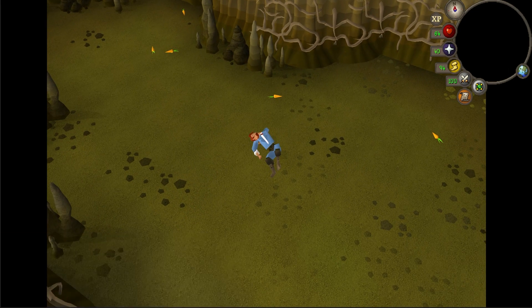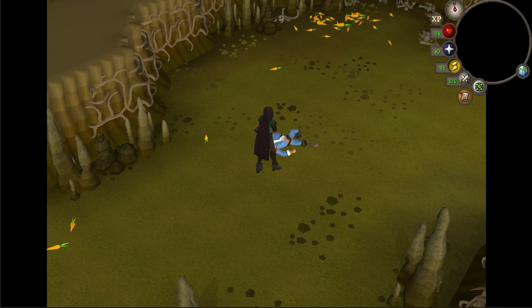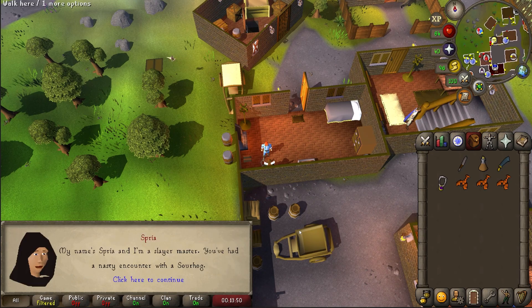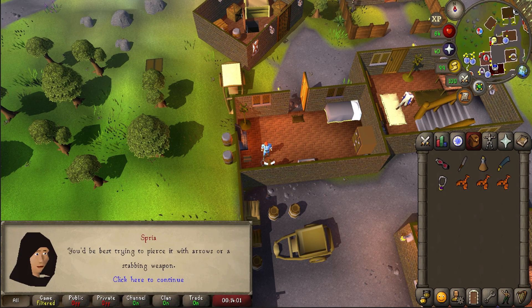Thankfully, Spreea stumbles upon you not living your best life and comes to your rescue, teleporting you back to Draenor Village. After you're safely back in Draenor Village, talk to Spreea and spacebar through the chat, whereby she'll hand you some reinforced goggles.